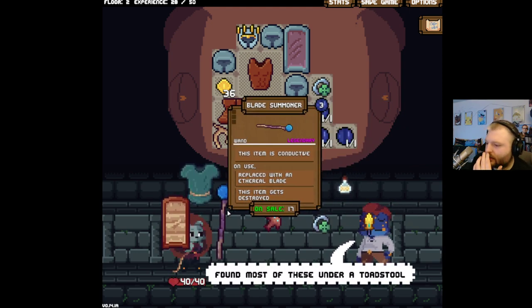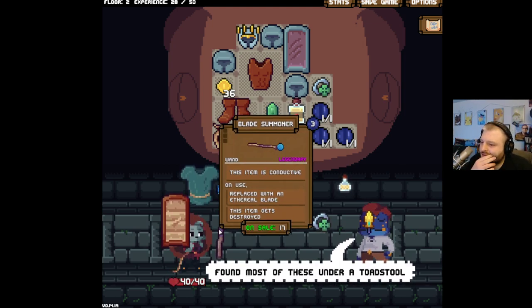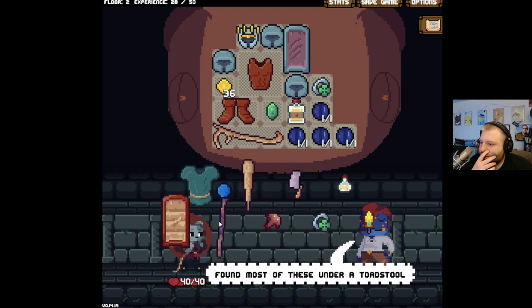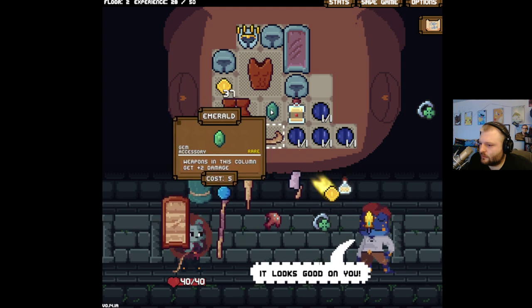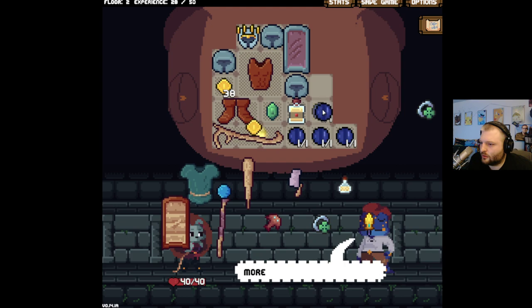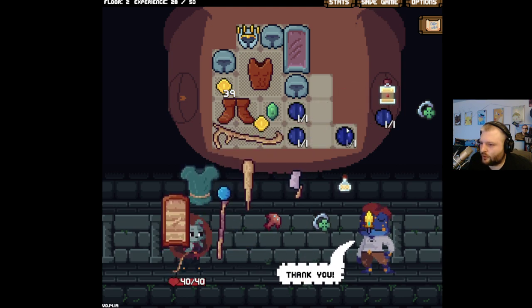It's a lot of block, I'll admit, but I'm a block kind of guy. Blade summoner — on sale for 17, I don't know what this does. I gotta know — I just have to know. I can't get rid of my wizard staff though. How big are you? You're three tall. I think we get rid of one of you — we get rid of you.